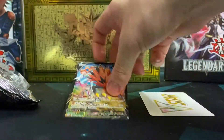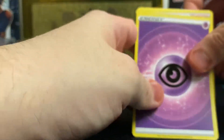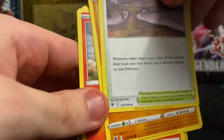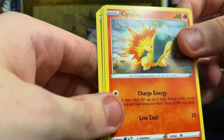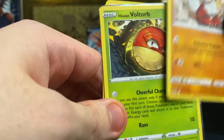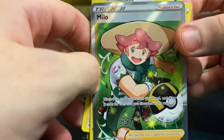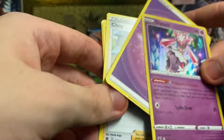I'll put this here so you can see what we got. With these two out of the way, I just have energy, Chu, the bug Pokemon, Toggan, Hippopotas, Cyndaquil — I saw that one last year — Growlithe, Hisuian version, very tall. Got a trainer from Sword Shield — that's actually pretty sick. And a normal holo of Dialga — pretty sick.